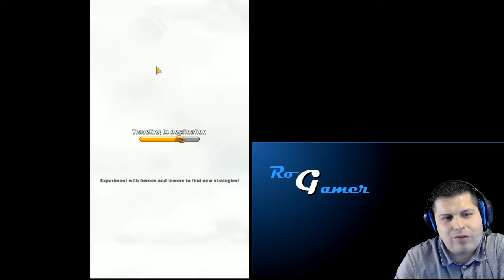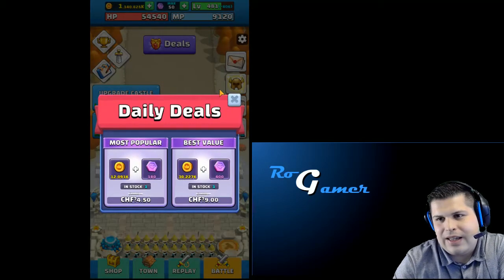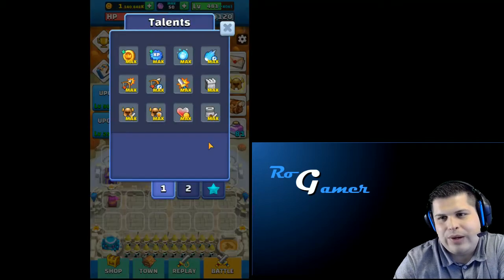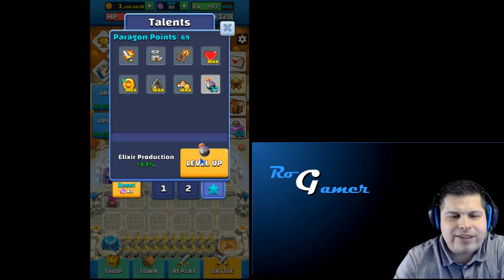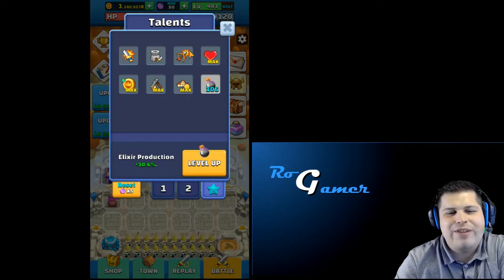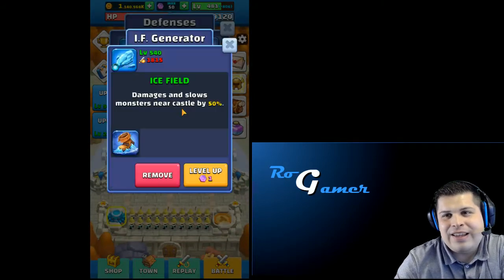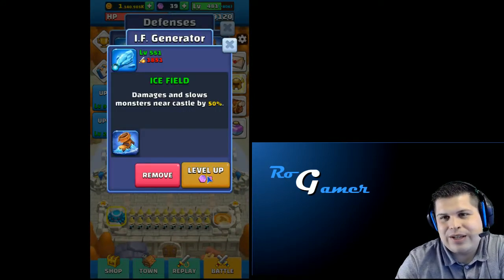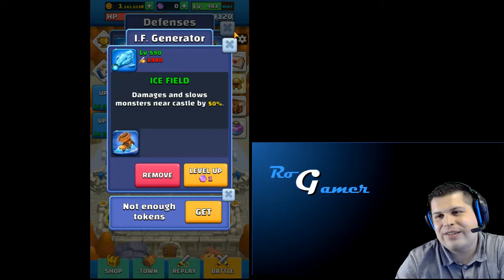So new episode of Wildcastle Tower Defense. Let's have a look at where we are going to land and what we can upgrade. We want to upgrade the elixir here for sure, and after that — that's really the last one. I'll push everything into the archers, that will be so mad. And here we got the IF generator which we can also push to level 590.